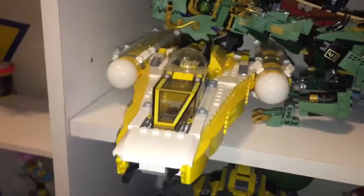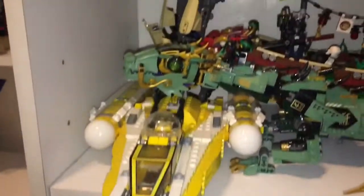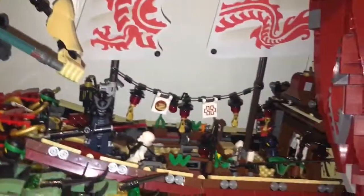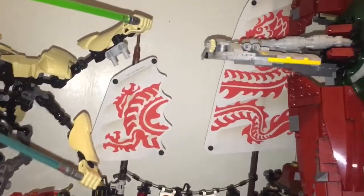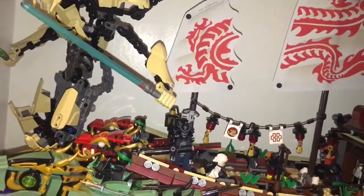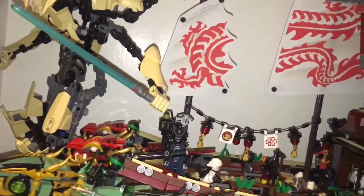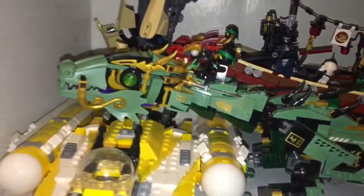Then we've got the 2008 Anakin's Y-Wing Bomber, a buildable figure of Grievous, and behind that is the 2017 Ninjago Movie Destiny's Bounty. This is again one of my favorite sets — these Ninjago movie sets are phenomenal. If you aren't really a big fan of Ninjago but you are a fan of fantastic builds and interesting concepts, you should get at least one of these two sets. They're both probably going to be retired this year so you've got to act fast.